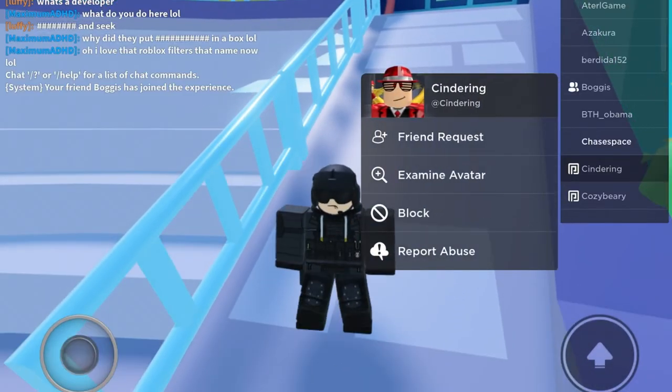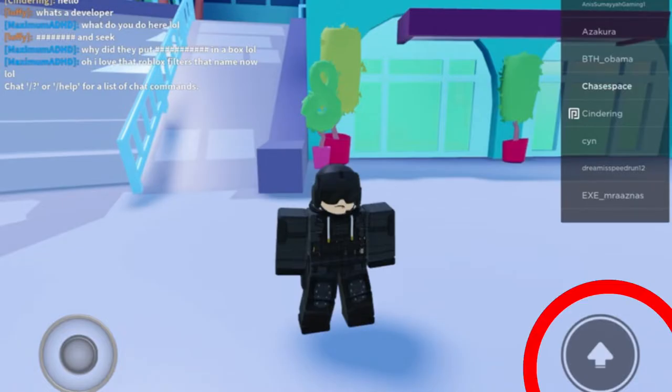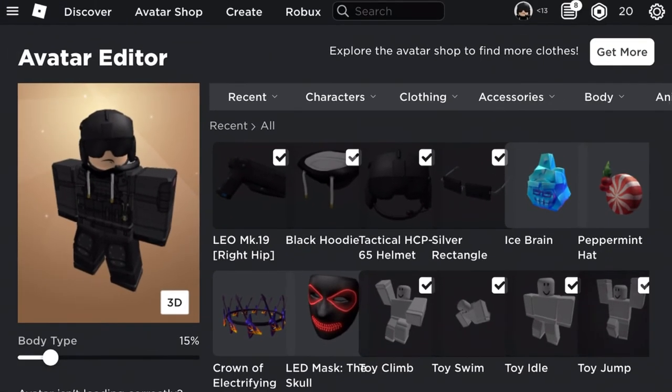Oh look, it's Cinder — what a coincidence! I've already got it, but there should be a badge pop up on the bottom right corner of your screen. Yes, I got the item! Remember, after you redeem it, it takes an hour to go into your inventory.